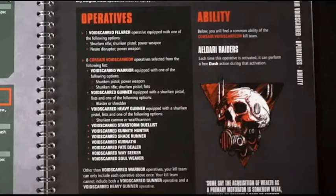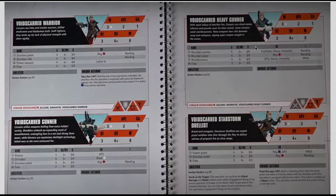So that is the kill team and the operatives. You're going to have nine total even though ten come in the kit. So maybe you want to build an extra heavy gunner, or maybe you want to build one of the regular warriors — possibly even do some magnetization if you like.